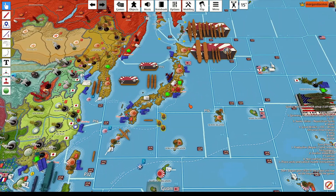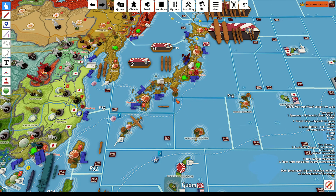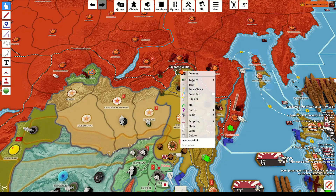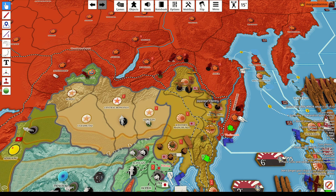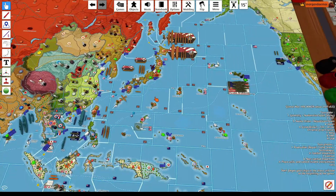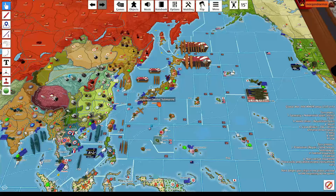We have a major factory that gets completed in Honshu, replacing our medium factory there. We will place the two marines in Honshu, and we will upgrade the militia in northern Manchuria — the militia goes away and we get to place one infantry in northern Manchuria. That is all for Operation Thunderball Japan turn one. We will move on to the Commonwealth. Everyone have a good day.